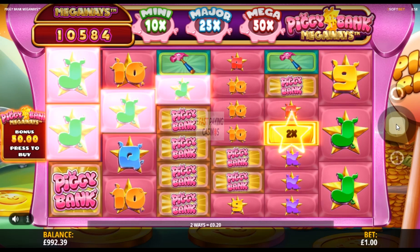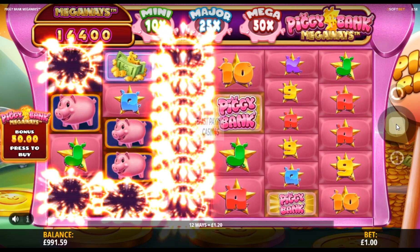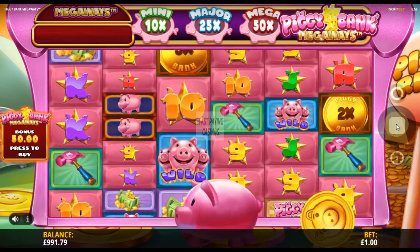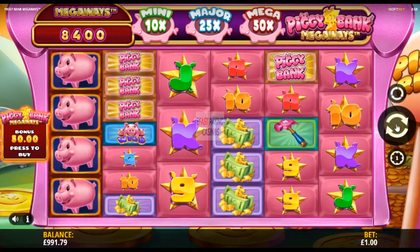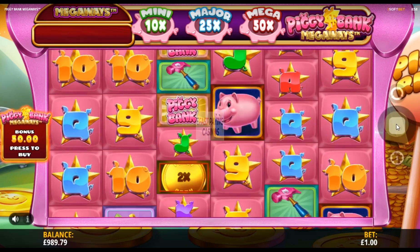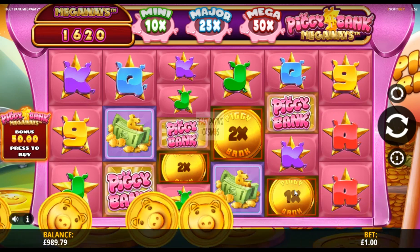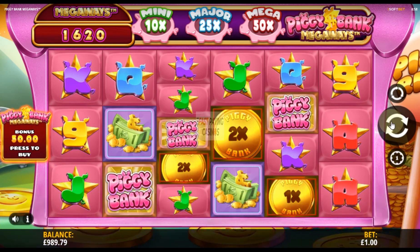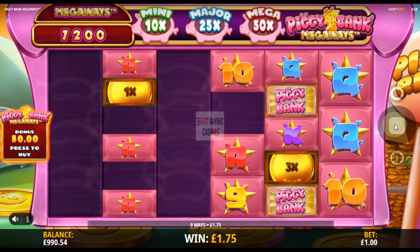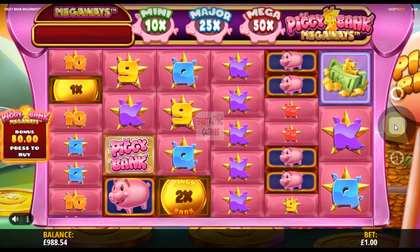The ways range is 729 to 117,649 ways to win. There is no top scroll — those values at the top come into play in the bonus round. For the bonus round you need five or more of those cash scatter symbols with the bet multiplier values on them. On this version I can buy it for 50 times stake.